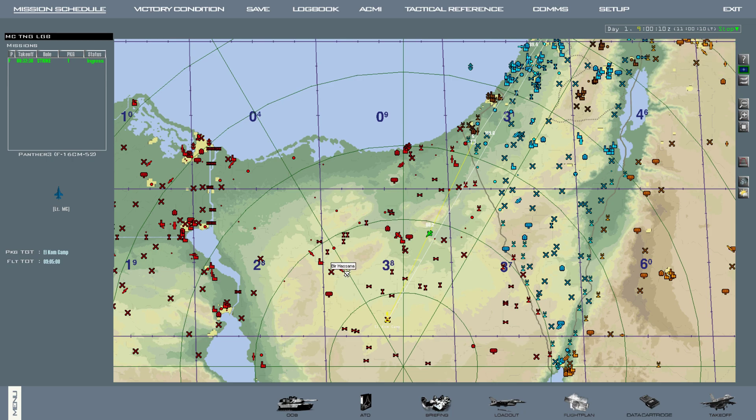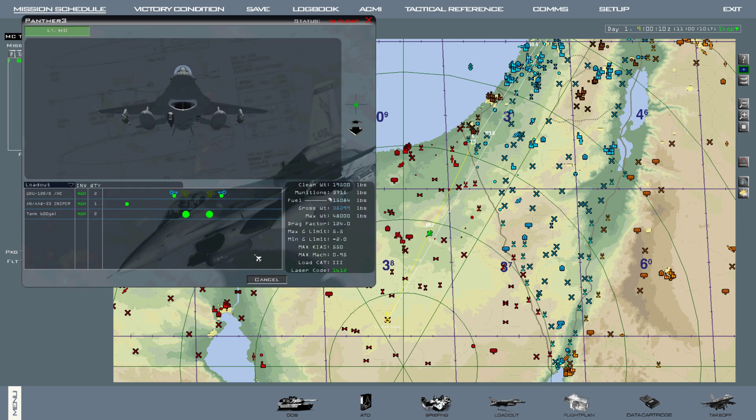This tutorial covers how to use laser guided bombs. In our loadout we have two tanks, a targeting pod, and two GBU-12s which are laser guided. Also worth noting is in the bottom right where it says laser code — our bombs are going to follow laser code 1612, which means in flight we need to switch our targeting pod laser code to 1612.